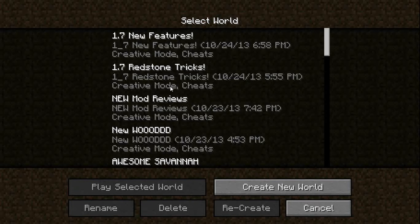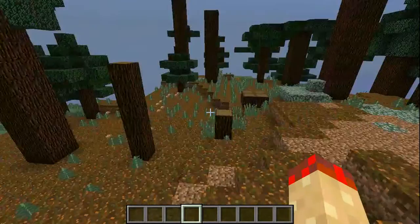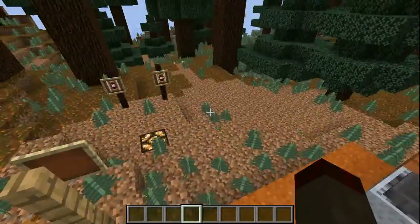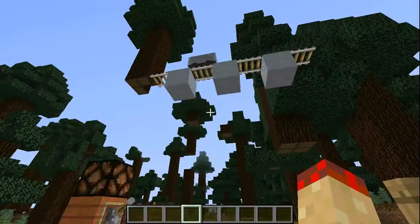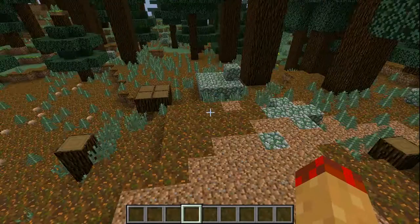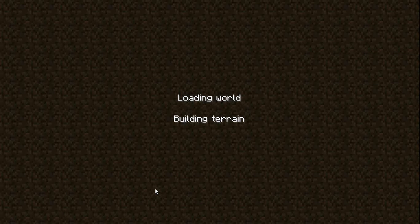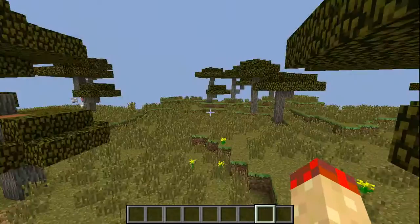I also want to show you some of the biomes. Oh — I accidentally spawned an ender dragon. That was stupid. Anyway, I was doing redstone tricks on here. But this is, in fact, a mega taiga. It's got podzol and boulders. And this is an awesome savannah — this is what a savannah looks like.